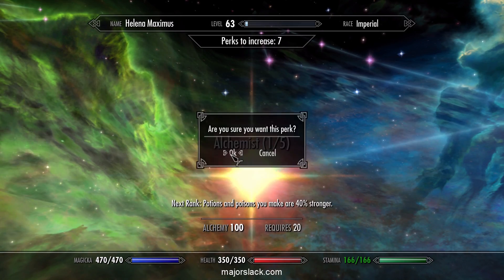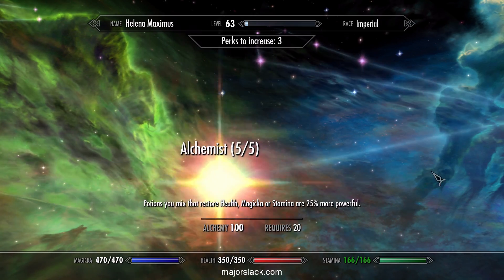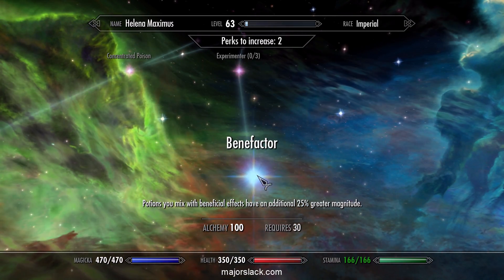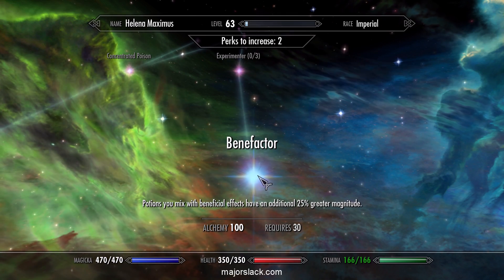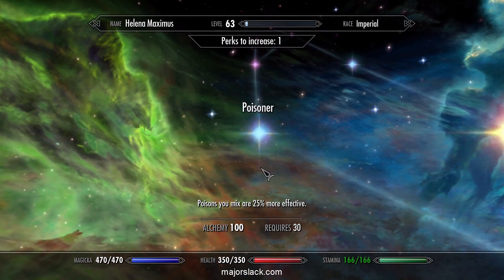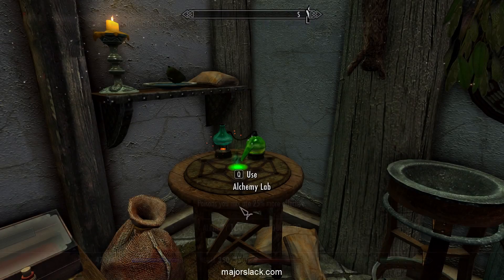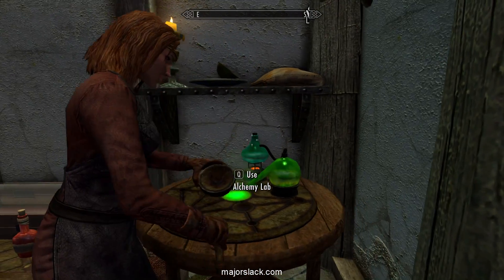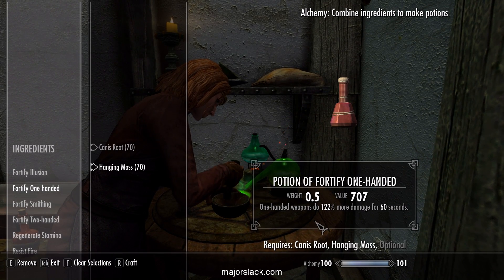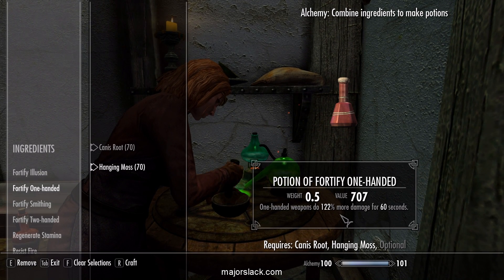We're going to get Alchemist Rank 5. Get Physician, get Benefactor — potions you mix with beneficial effects have an additional 25% greater magnitude. We want that. And for later on, let's get the Poisoner perk — poisons you mix are 25% more effective. Now let's make some One-Handed potions. As you can see, they are coming out at 122% damage.